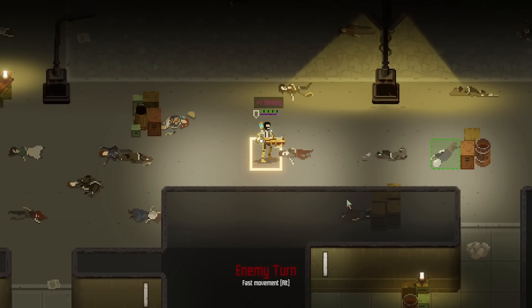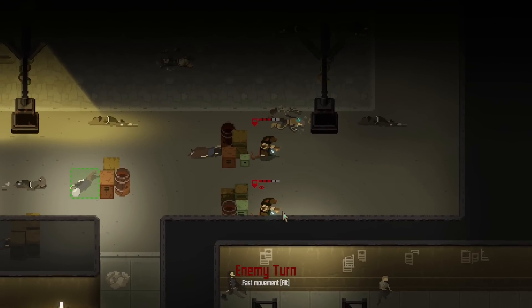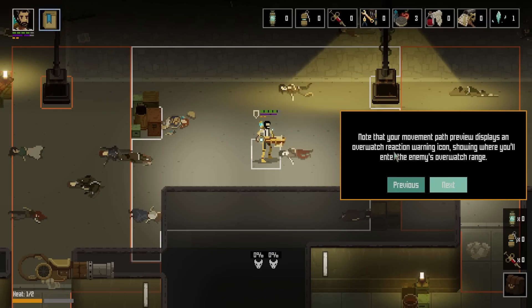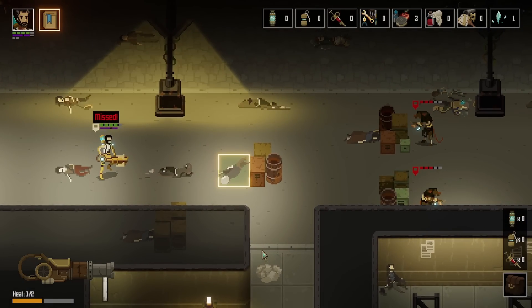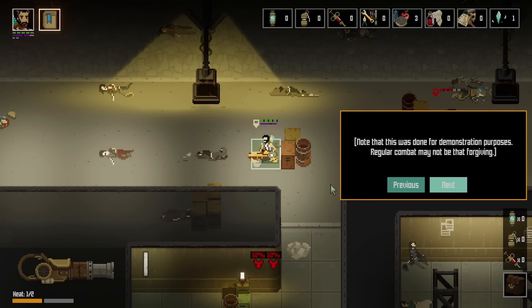More rats. These rats have set up overwatch reactions — they will fire at you when you get too close. Note that your movement path preview displays an overwatch reaction warning icon showing where you'll enter the enemy's overwatch range. Try to run towards cover. They were probably scripted to miss because this is the tutorial. 'That was lucky — the enemies missed all their attacks.' Yep, see? I knew it, I knew it.